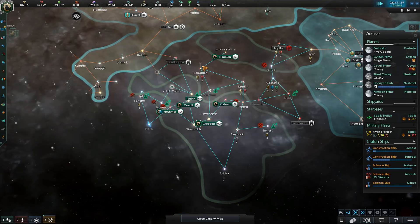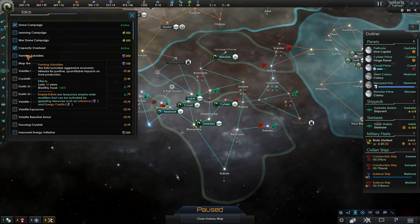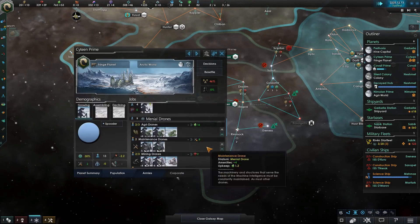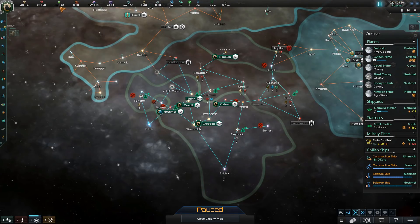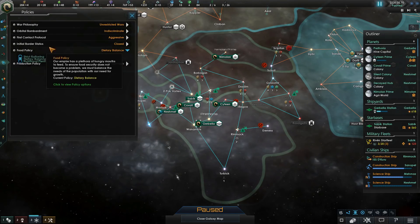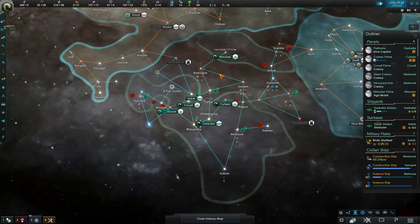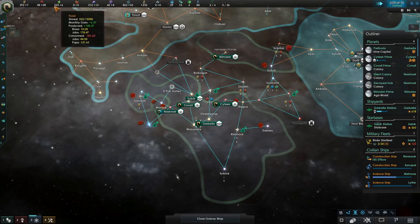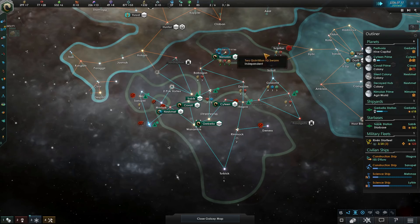Alright, looks like we're reaching ample amounts of food production, and indeed it is time to enact the policy of Nutritional Plentitude. It's going to massively boost pop upkeep, however it is going to provide us with a little bit more pop growth across all our planets, and so now we're reaching 6.69 pop growth per month. Quite nice overall, considering the early part of the game.